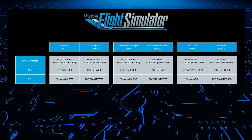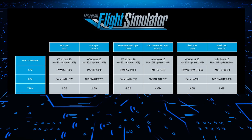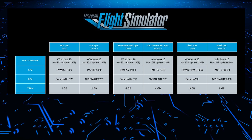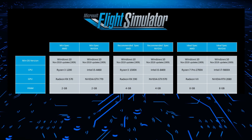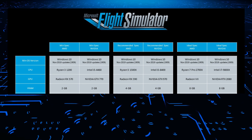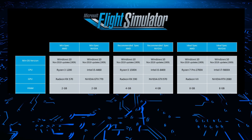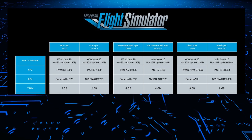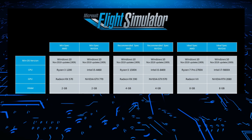On to the graphics card — the area of perhaps the most speculation. If you've upgraded your graphics card or PC in the last 2-3 years, the chances are it meets the minimum and probably the recommended spec. The GTX 770 and GTX 970, for example, are no longer sold and have been replaced. The VRAM required for the recommended spec at 4GB is lower than anticipated. I'd guess minimum spec targets 1080p, recommended targets 2K, and ideal targets 4K. Many flight simmers still using the GTX 1080 Ti would find themselves firmly between recommended and ideal specs.